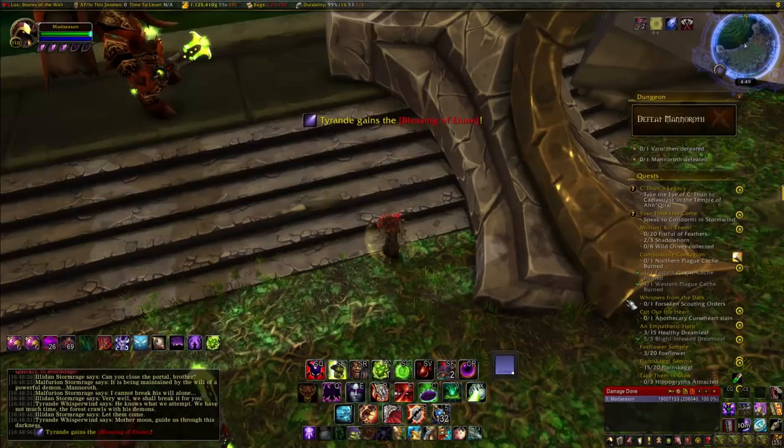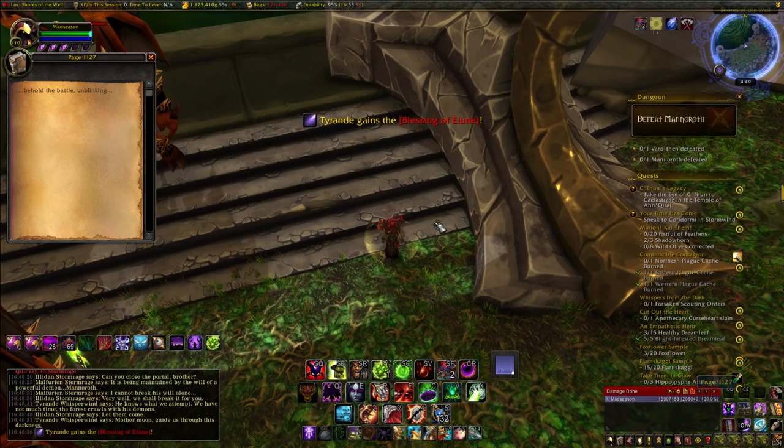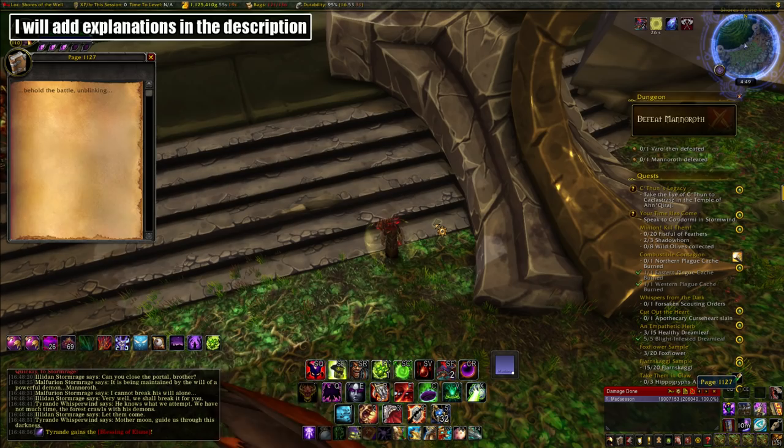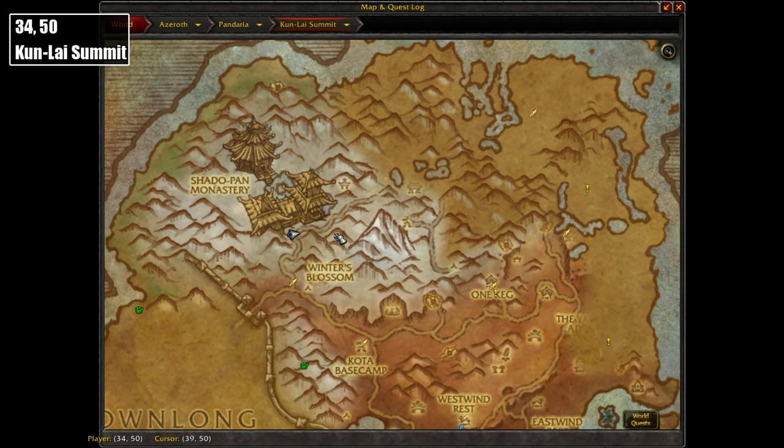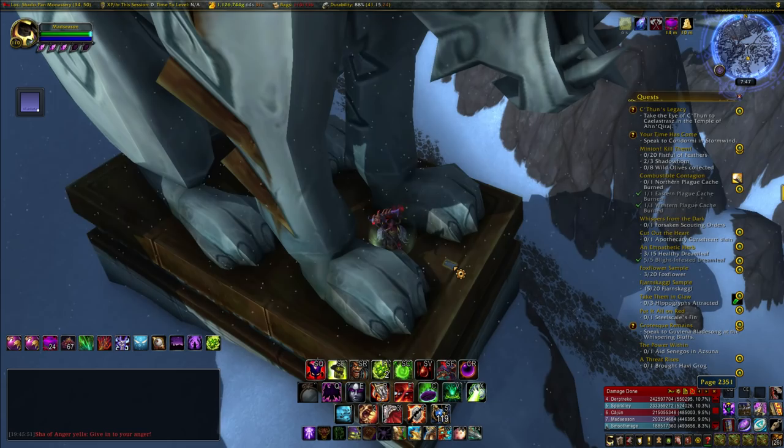At this point you may be wondering why some of these pages are located where they are. If you're curious, I'll have some explanations in the description, but for this video I wanted to keep it strictly for page locations. For the next page, return to Pandaria and head on over to coordinates 34, 50 in the Kun-Lai Summit. On this giant tiger statue between its feet you'll find the page. Click on it and it'll say 'The Bejeweled Watcher.'